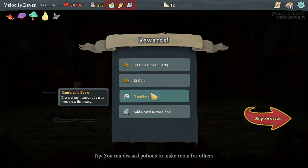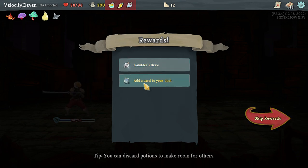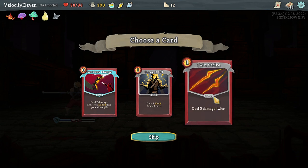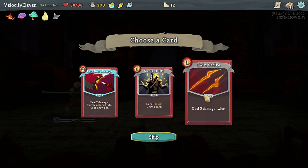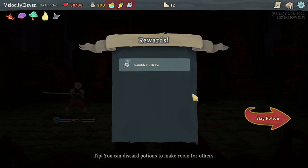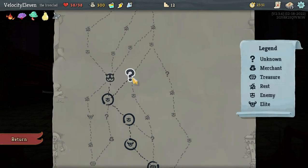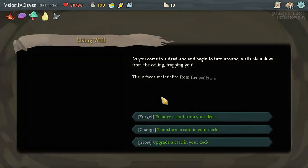There's another thing - I keep forgetting to use my items. Draw Twin Strike - deal 7 damage. There's a Dazed card that shuffles into your draw pile. I'll take Twin Strike. I need to remember to use my potions - forgetting to use them is making this a little harder.